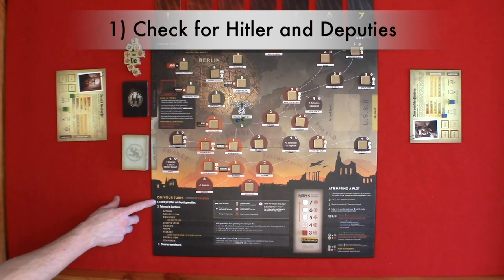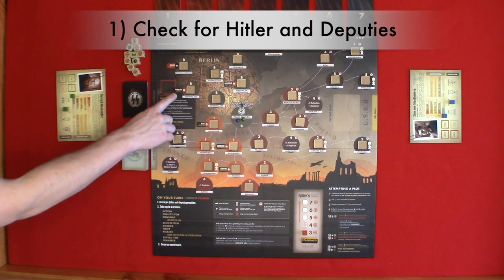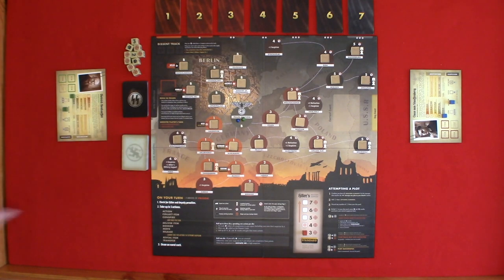Step one: check for Hitler and deputies. If you start your turn in the same space as Hitler or a deputy, or multiple deputies, you will suffer a penalty or penalties for multiple deputies. The penalties are on the deputy and Hitler tiles.